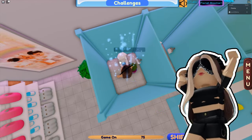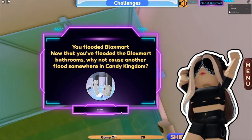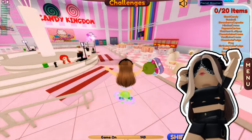After that, go to another bathroom located on the second floor. Use the first toilet from left to right six times and the fifth toilet two times. Then you'll get the badge. This was the first stage.